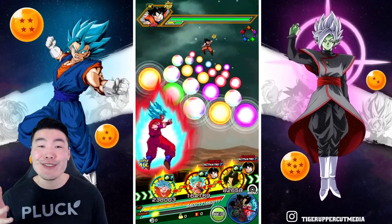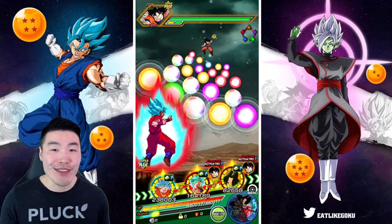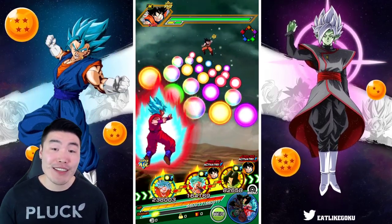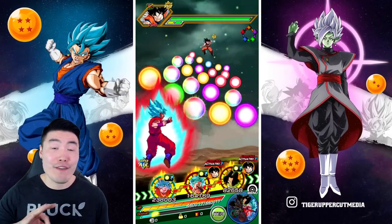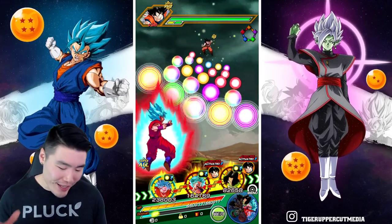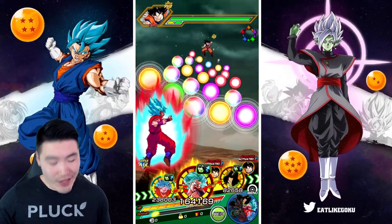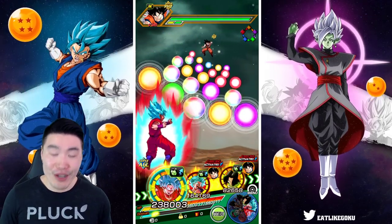What is going on guys? I'm Tiger with Tiger Uppercut Media, back with another Dokkan Battle video. Today we're going to be doing a quick showcase of probably my favorite rotation in this entire game right now, made up of the STR Super Saiyan Blue Kaioken Goku and the AGL EZA Super Saiyan Blue Goku.